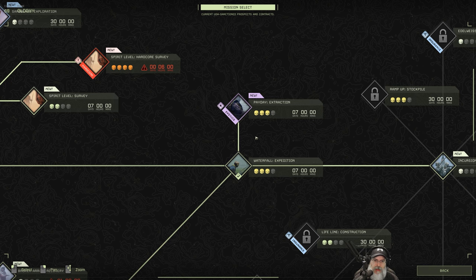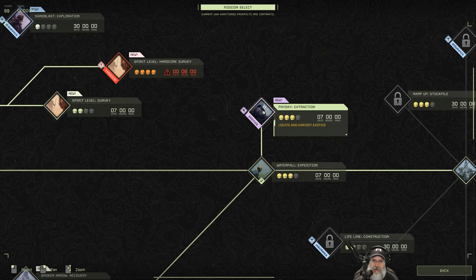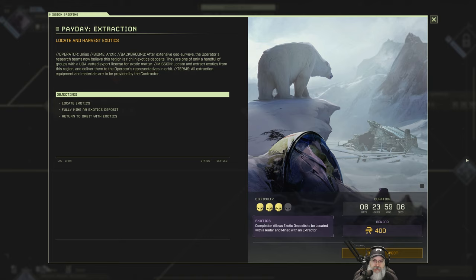Let's jump in and do it. The mission objective is to locate and extract exotics from this region and deliver them to the operator's representatives in orbit. All extraction equipment and materials are provided by the contractor. Locate exotics, fully mine an exotics deposit, return to orbit with exotics. 400 credits for this one - nice.